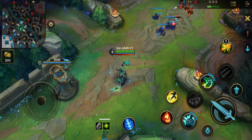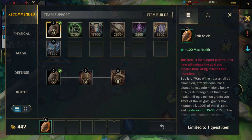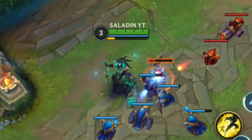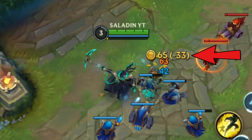You should also know that you cannot buy both Relic Shield and Spectral Sickle at the same time. Let's start with Relic Shield. We will divide this item into three parts and explain each part separately. The first part gives you 100 health at a cost of 500 gold. Also, this item will reduce the gold you receive from killing minions and monsters — as you can see, when I last hit a minion, I gained 50% reduced gold from it.